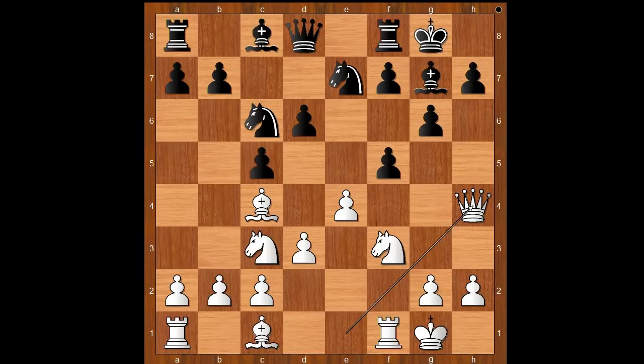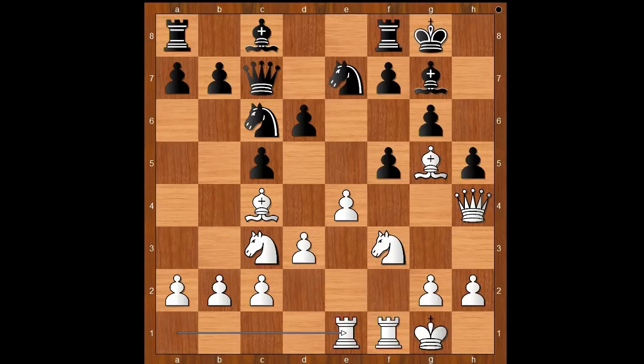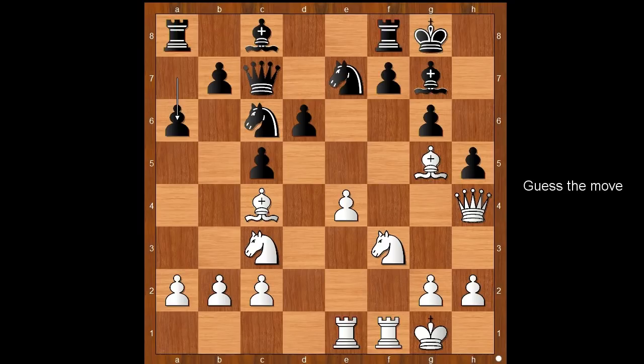In this position, Kepler played h5, preventing Bishop to h6 by white. Bishop to g5, pinning the knight. Queen to c7, Rook from a to e1, f takes on e4, d takes on e4, a6, intending b5 — and if the bishop goes to b3, then c4, trapping the bishop. How would you continue in this position if you had the white pieces?